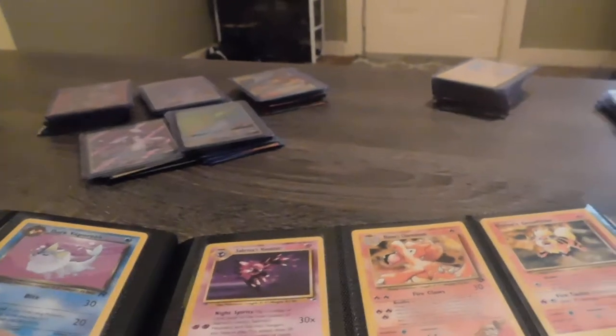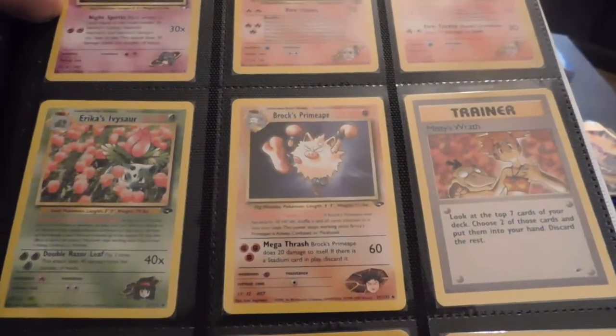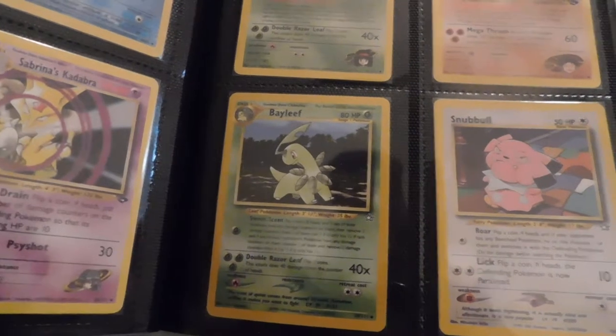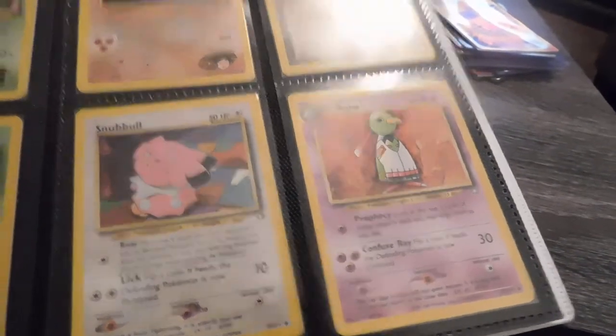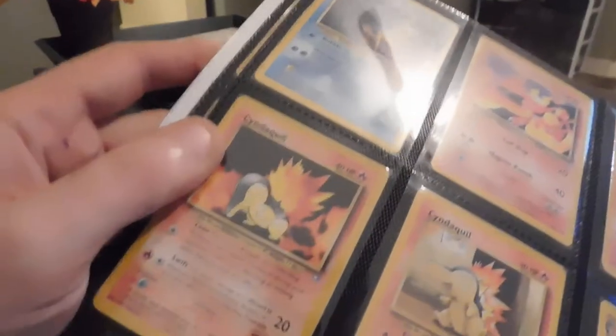Shout out to Leonhart — there's his favorite Squirtle, man, right there. Sabrina's Haunter. Blaine's Charmeleon — just the nostalgia factory at work. Misty's Wrath. Brock's Primeape. Erika's Ivysaur. And there's Bayleef, Snubbull, and Zatu. On the last page I've got a Chikorita, Magmar, Magmar, Cyndaquil, another Cyndaquil, another Cyndaquil, and a Quilava.